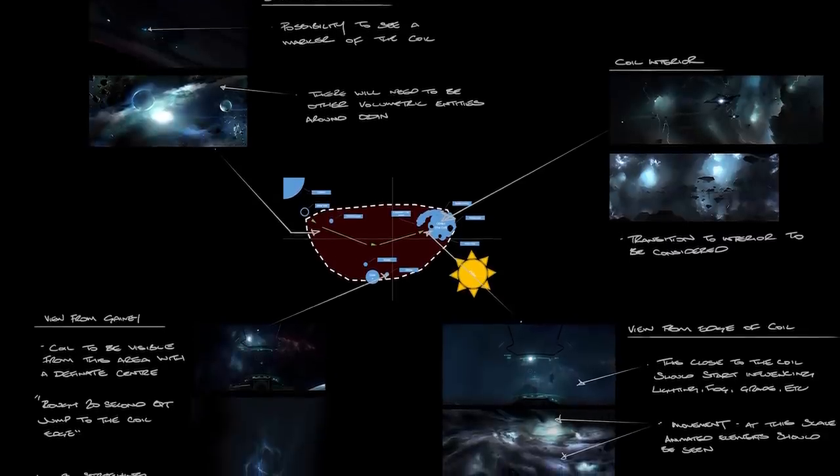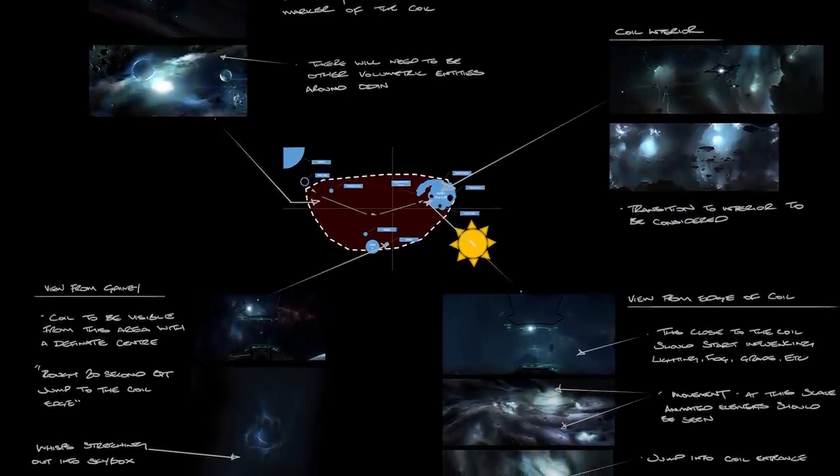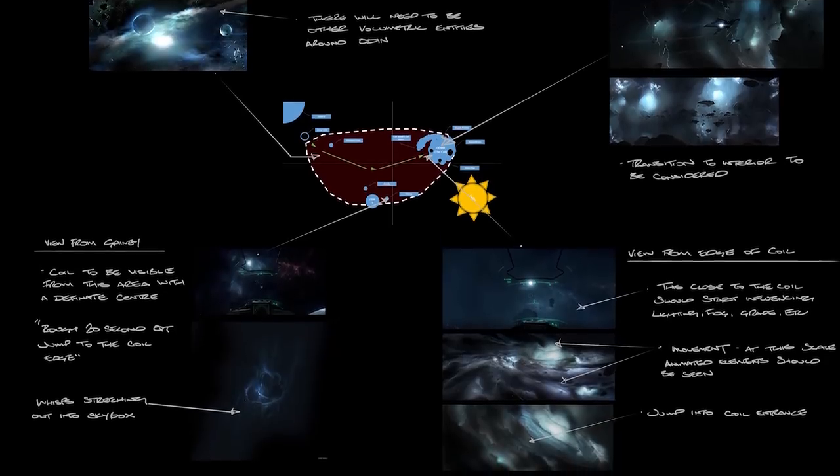What is the coil? It's a huge volumetric thing out in space — something you have to be able to fly outside to look at, fly inside to be surrounded by, and fly through bits of. It's a technical nightmare. The coil was a fun element in Squadron 42 because it plays a big role in the character of the system that it's in.